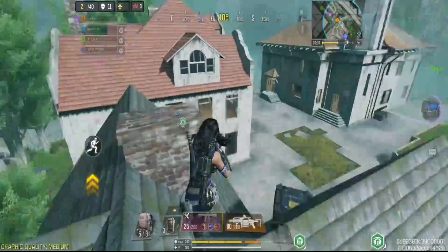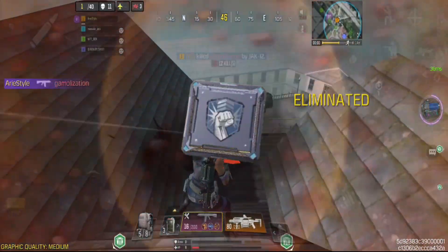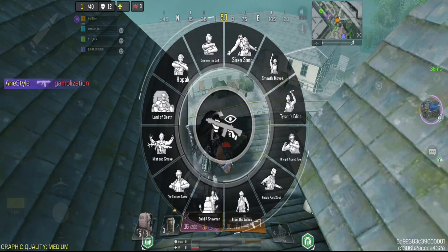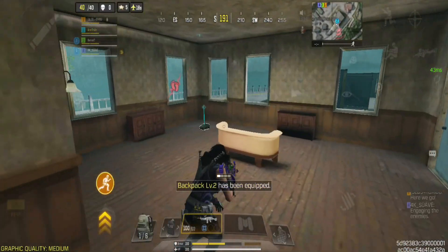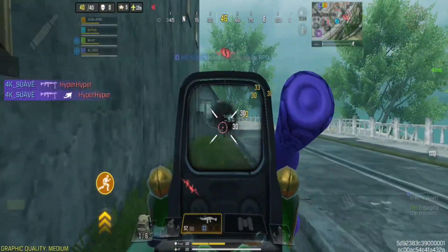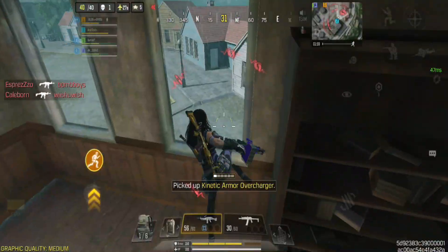Here are a couple of tips: first, use the Hardline perk to unlock the Flamenaut faster, and try Persistence so you don't lose your progress if you die. Also, keep moving — don't stay in one place too long or enemies will swarm you.